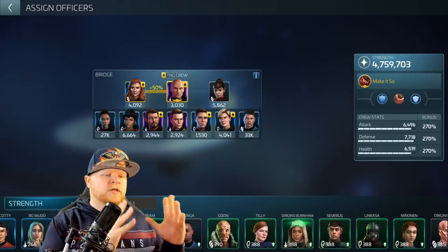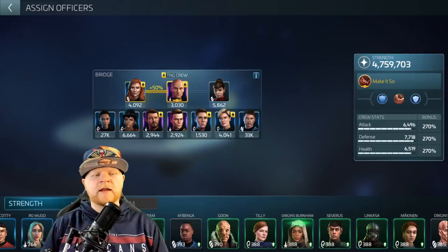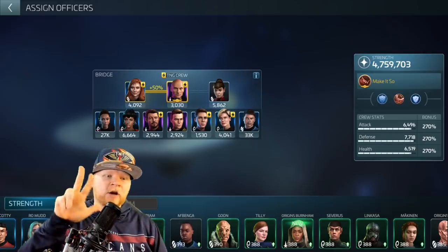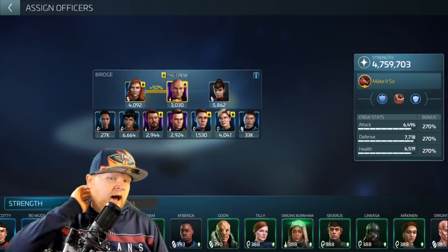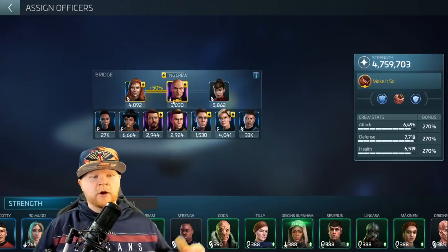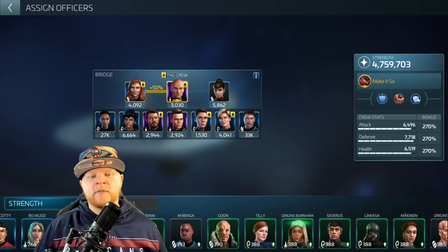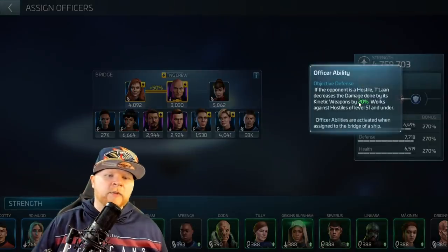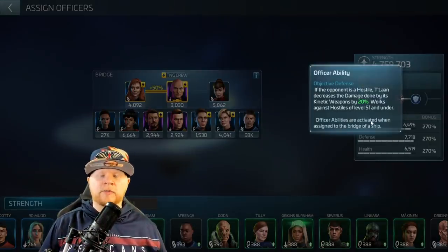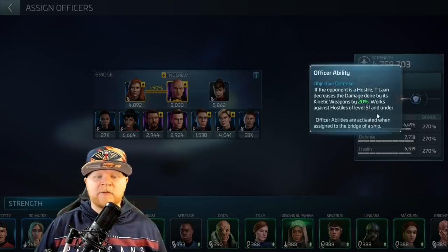So this is your anti-interceptor loadout where I'm using Picard, Beverly, and Talon. I'm starting with the Picard version because it's a little bit newer — more people were able to get this recently, so newer players are more likely to have this than Pike Moreau. The first crew is Picard, Beverly, Talon — to fight interceptors. The reason: if the opponent is a hostile, it decreases the damage done by its kinetic weapons by 20%. Interceptors use kinetic weapons.